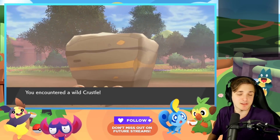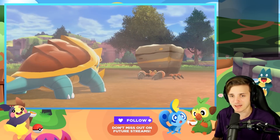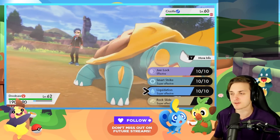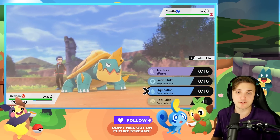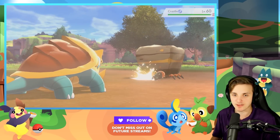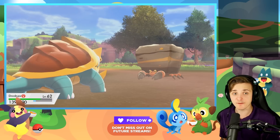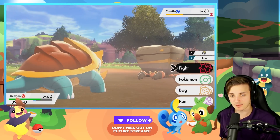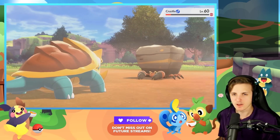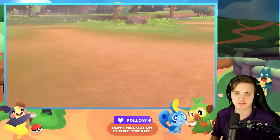Here we have Crustle — it's probably level 60 because I beat the game. Yeah, it's level 60. If you want to hunt a level 60 Crustle, you'll probably want a level 70 Pokemon that can one-shot it. A great example would be the beginning of the game. You have to kill these things really fast. Here are a couple quick tips on how to make this the fastest hunt possible.